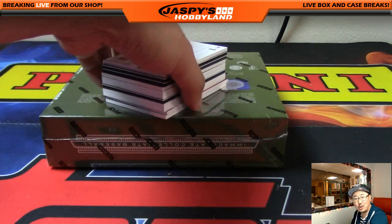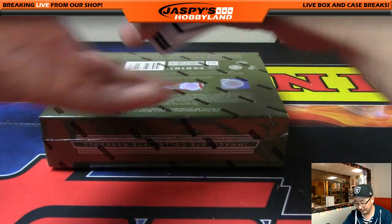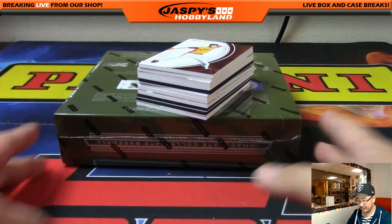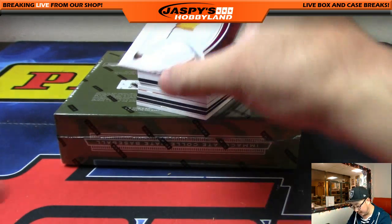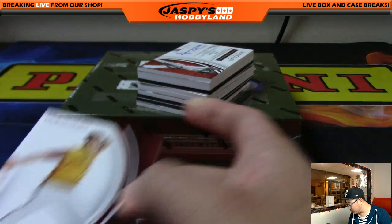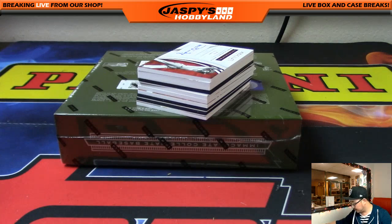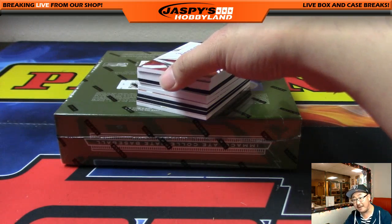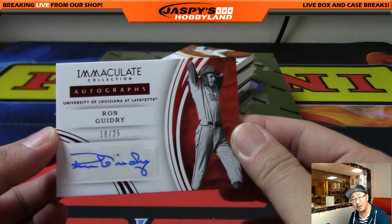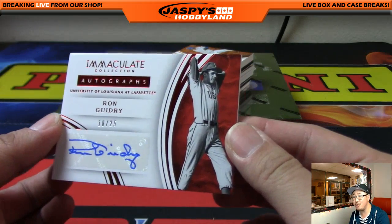There is a one-per-box Kyle Schwarber — there is another Kyle Schwarber on the bottom, although we don't know what number it is. Randy Johnson, 18 out of 25 — that will go to John Johnson. Out of 25, Ron Goodry — another 18, out of 20. Another one for John. New Guy Mojo.